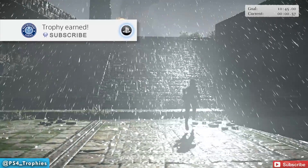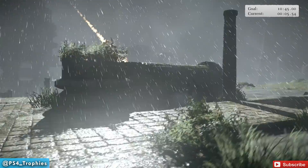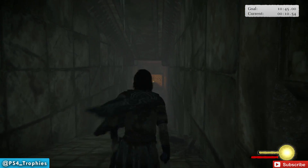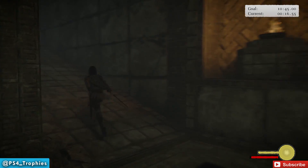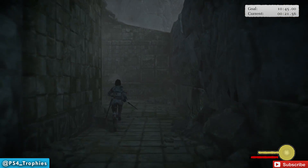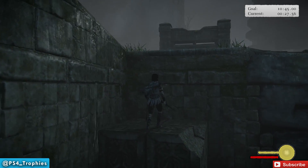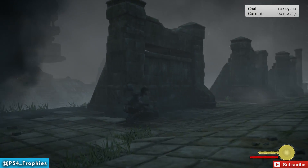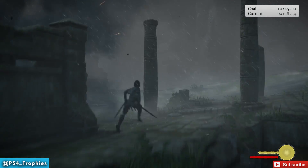Welcome to the final colossus — class number 16 in hard time attack. We're going to kick things off by running straight ahead and dropping into a pit, completing this in 10 minutes and 45 seconds, down from the 13 minutes required in previous versions. If this is the 16th and final class you've defeated in hard time attack, you're going to get the Queen Sword, which lets you strike colossus weak points with one or two stabs — very powerful for subsequent new game plus playthroughs.